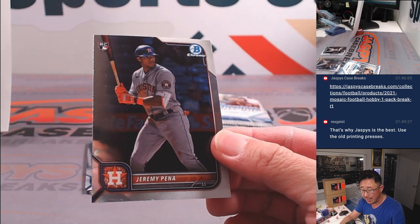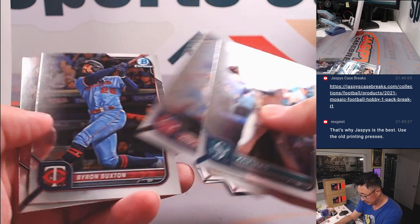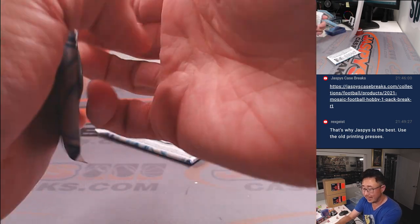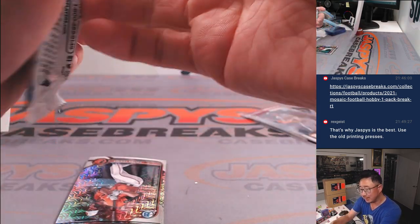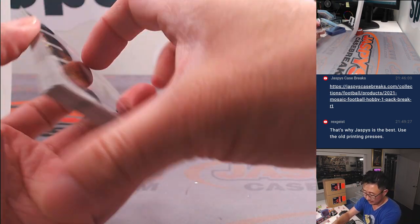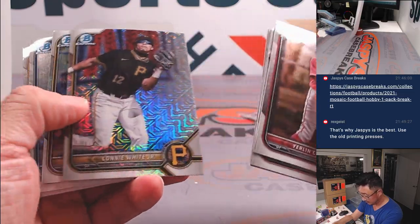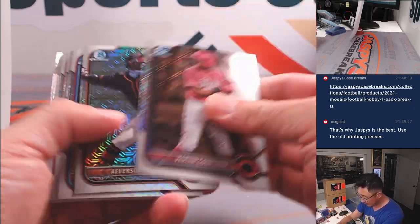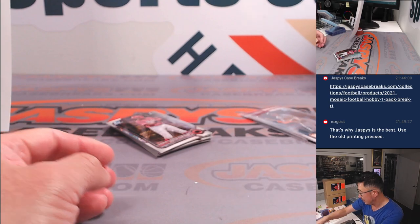He's in the Nationals now. There's Jeremy Pena — that's going to be for Tristan and the Astros. And the Mega Box exclusive. Sometimes the old ways are the best ways. Any firsts or anything like that here? There are firsts, but I don't think anybody of significance, and no rookie cards here. But there we go.